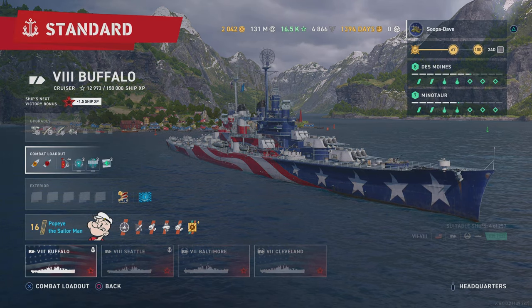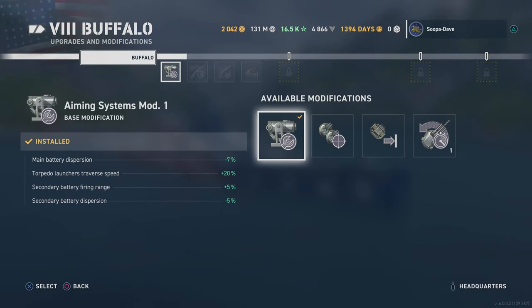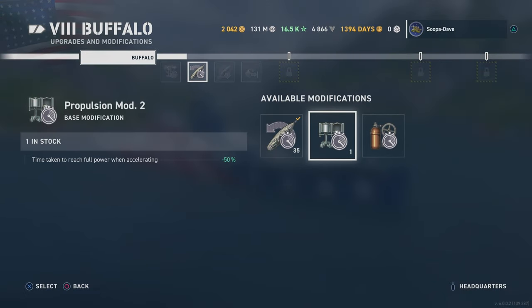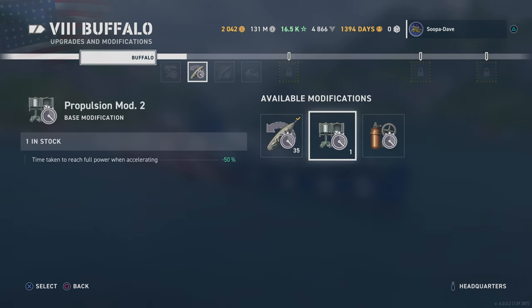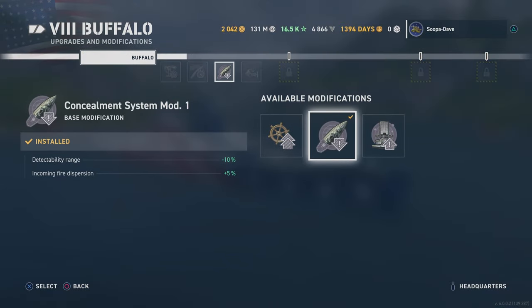We're gonna go through the upgrades. There is one difference on this one: we have Aiming Systems Mod 1, which I always like for accuracy. But here, instead of the Propulsion Mod, because of my play style — that rudder is a little bit slow on this ship — I'd much prefer to get the rudder down a little bit. That'll get you down to about 12.5 seconds on the rudder.